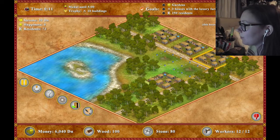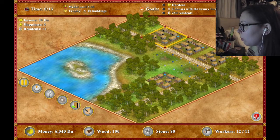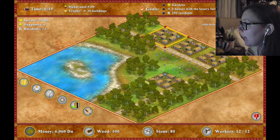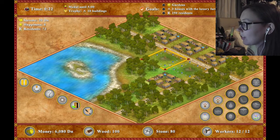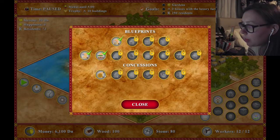What are these then? Old houses. What does this do? Demolish. Three houses with luxury furniture upgrade, and I also need gardens. Does this mean I literally have to knock down someone's house? Where's the blueprint for gardens?